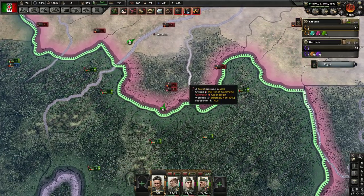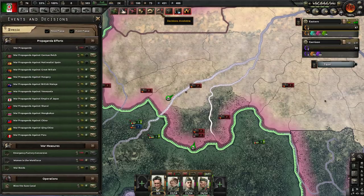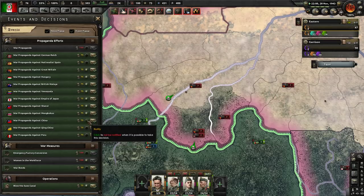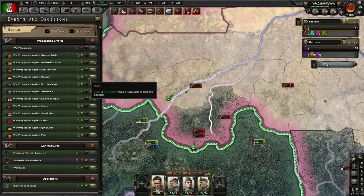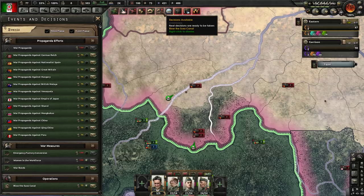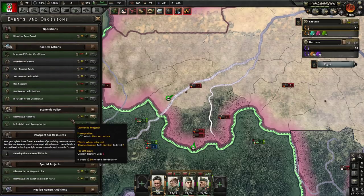I'm going to do one of these, because I think it's going to be okay. Denying them the local supply as well is going to be useful. A decision available — war props, no. That is a lot all of a sudden. It's probably been a while since I've been able to afford anything. And then blow the Suez Canal, which I'm absolutely not interested in, because we should be able to hold on to it.